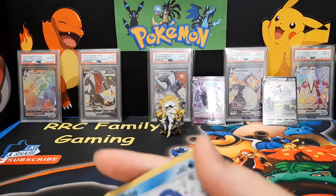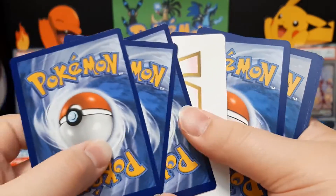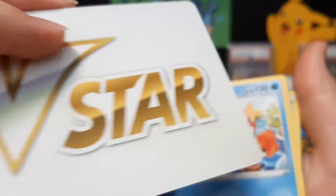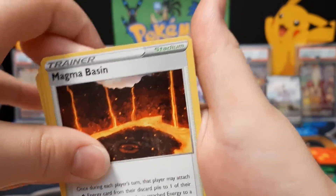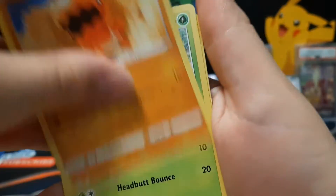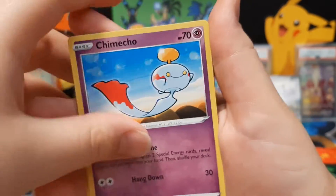Let's get those second Brilliant Stars pack open. There's no fire energy — that is a V-Star placeholder card. You guys can use that when playing at home or in tournaments as a place card for the V-Star move. Magma Basin — I saw something. Oh, it's fine: Gibble, Chimchar, Riolu.